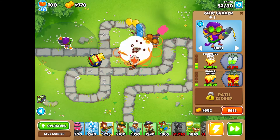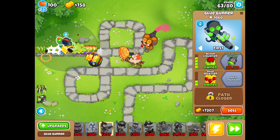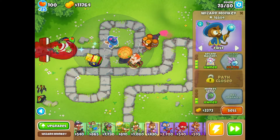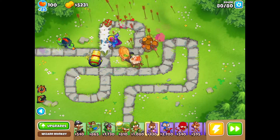Now it's time for our Glue Gunner — we're going to upgrade it all the way to a 4-2-0, and this is going to be absolute shredding of the balloons. Then we're going to get a Wizard with Arcane Spike, so 4-0-2, for even more DPS.